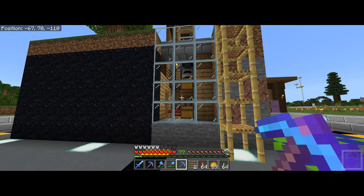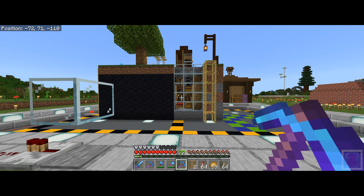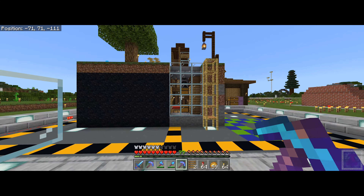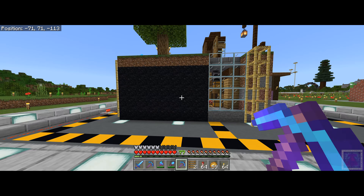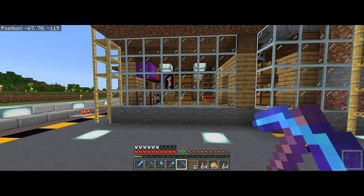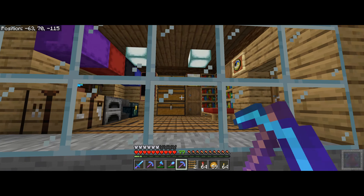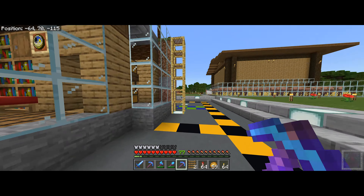That is our two by two starter home. What happens next as you expand your base, gather more resources, get new tools? From this little two by two starter home you could expand it a little bit — just take out this bit of glass — and here we have an extension built onto our two by two starter home. You can see there's a lot more facilities in there, a lot more storage. Let's go and take a look inside.